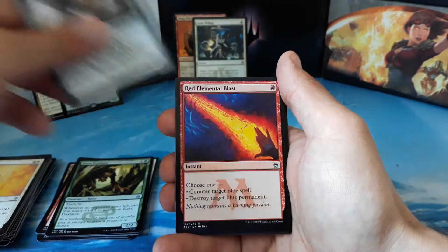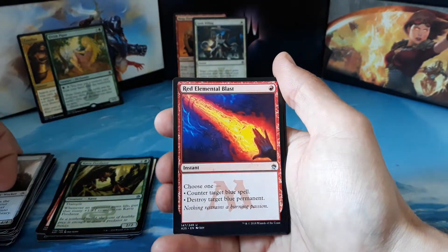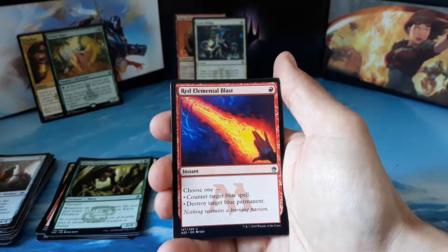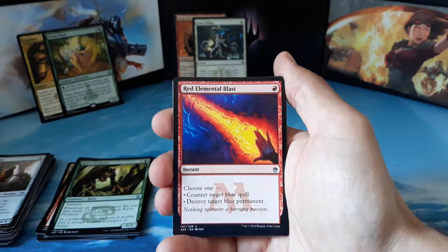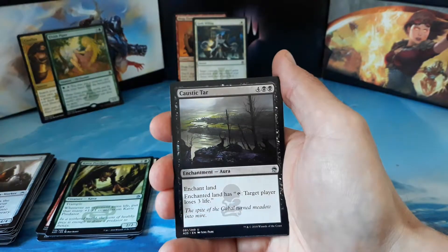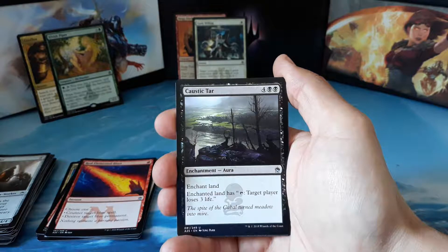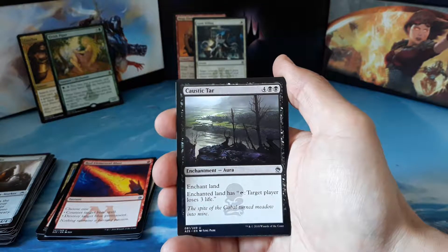We have a Self-Assembler. Our first uncommon is a Red Elemental Blast — one red to cast. Choose one: counter target blue spell, or destroy target blue permanent. Our second uncommon is a Caustic Tar — four and two black, enchant land. Enchanted land has tap: target player loses three life.